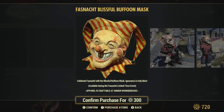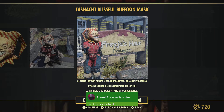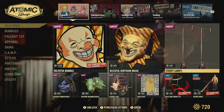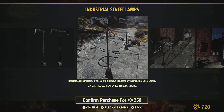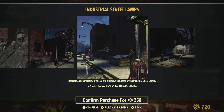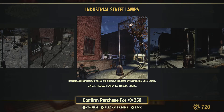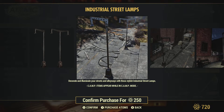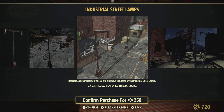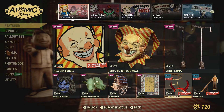That's for 1200 Atoms. We have the Balloon Mask and some Street Lamps. These never really appealed to me — Street Lamps. I've used them in a couple of builds, so I haven't really used them much. But I guess it depends on your build. They look pretty much similar to what we've had before, so I'm not sure what's so special about these. They don't look particularly interesting, but at least they're priced right at 250.